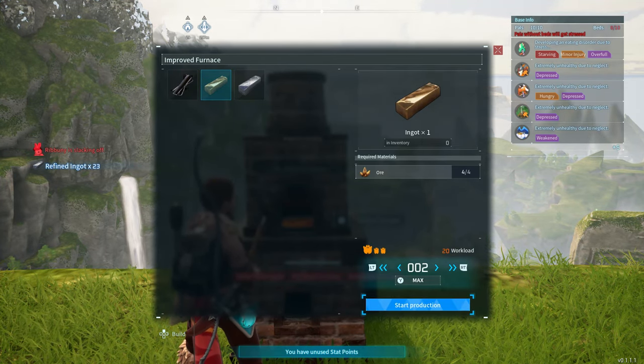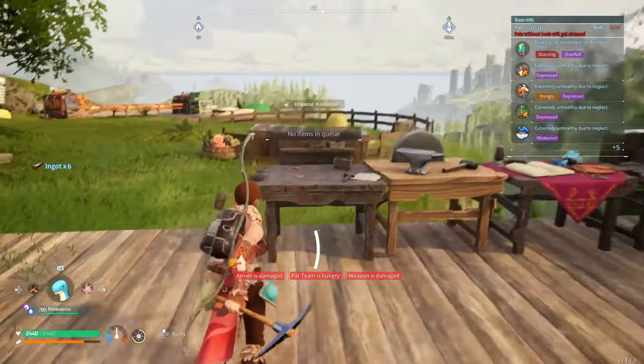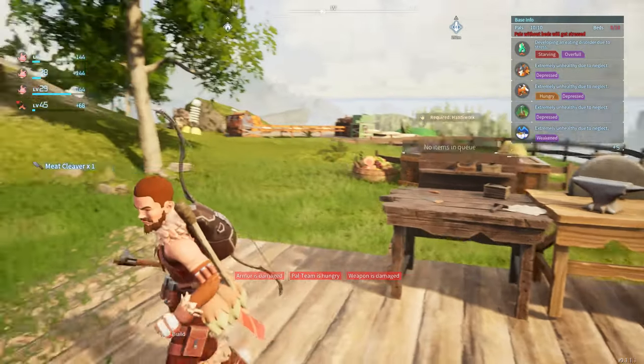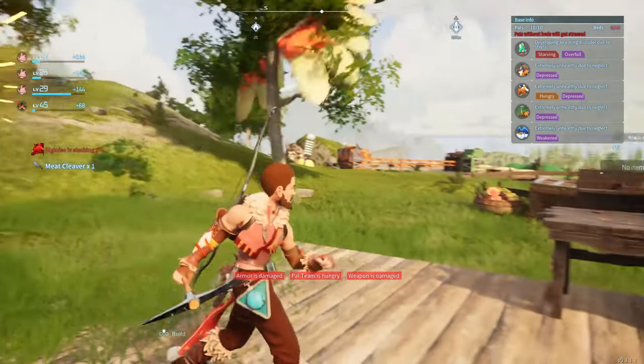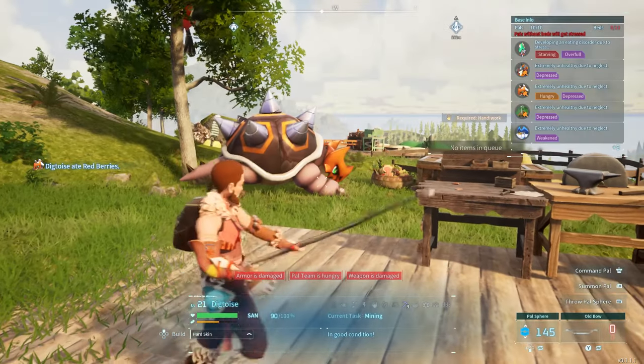Going to have to make a few ingots. Got enough ingots. Now let's go over to this workbench and craft a meat cleaver. Got the meat cleaver. Now let's do this. I'm going to have to equip it. Let's get it out.